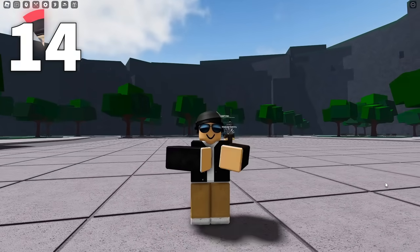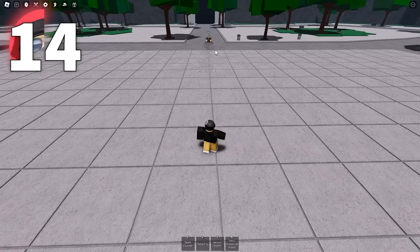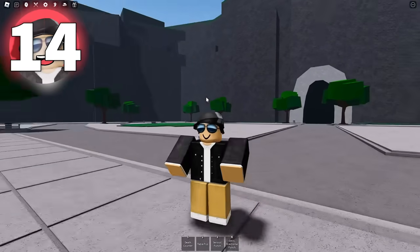Next up is an effects change to Saitama's ultimate. If I now hit an opponent with table flip and then they get flung into the air, when they come back down, as you can see, they're gonna make a big crater in the ground, which is really cool.